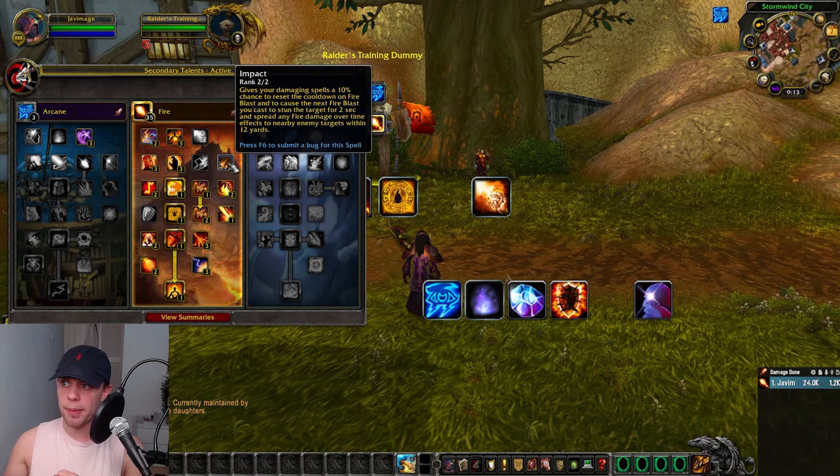Then we have Impact, giving your damaging spells a 10% chance to reset the cooldown of Fire Blast, and cause the next Fire Blast you cast to stun the target for 2 seconds, and spread any fire damage over time effects to nearby enemies within 12 yards.